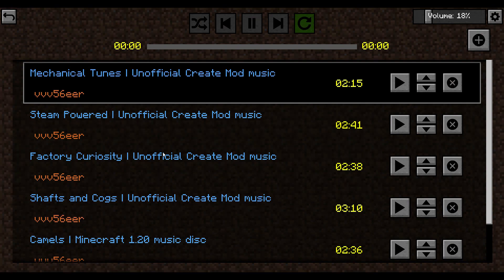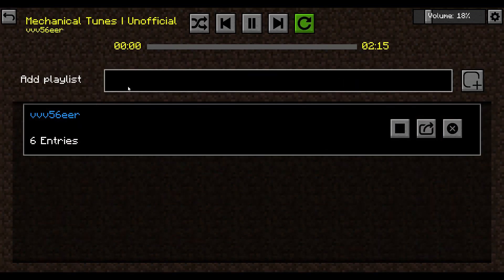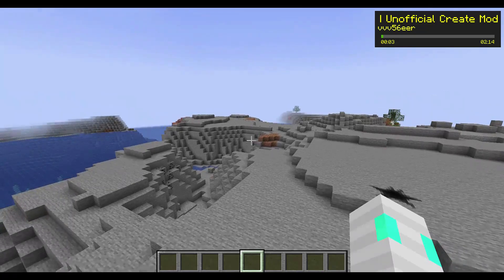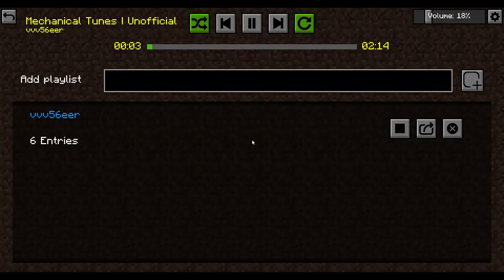Now we can go back and as you can see we have all these tracks in the playlist. We can play the playlist and shuffle it — I like to shuffle my playlists — and it should start playing. If we go back to the game you can see at the top corner it's playing the song.